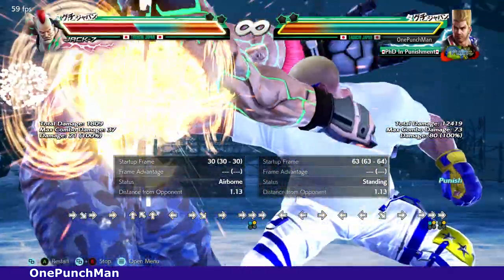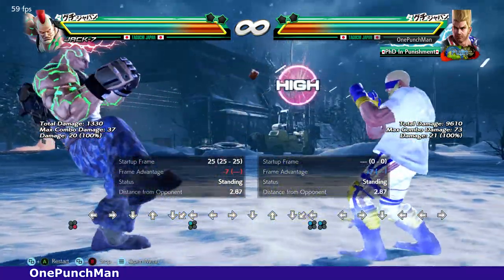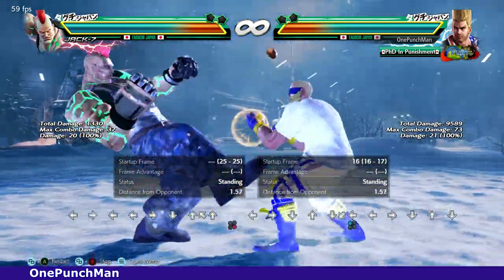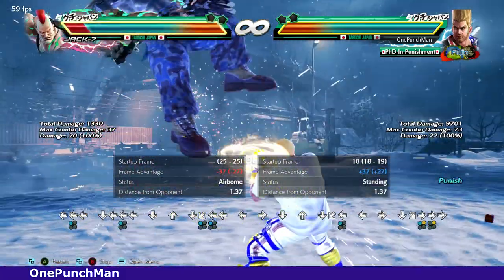Hi guys, welcome to my channel. That Jack move is used a lot and the second hit is high, so you can punish it simply by ducking. But Paul has some other high-damaging options if you think smart.